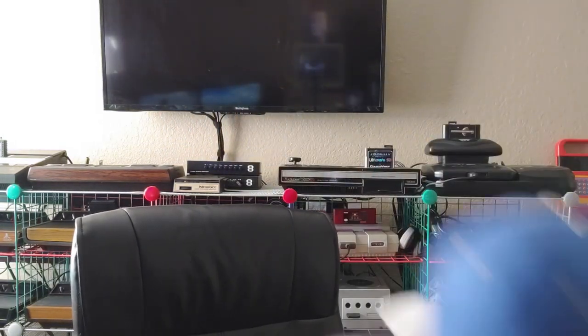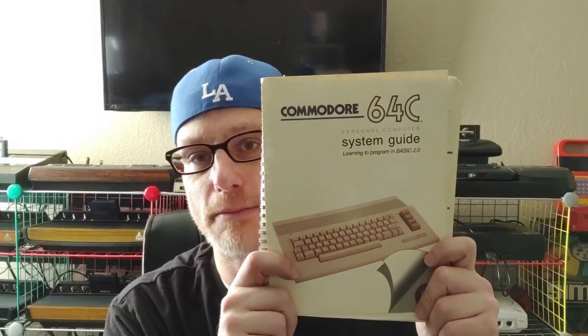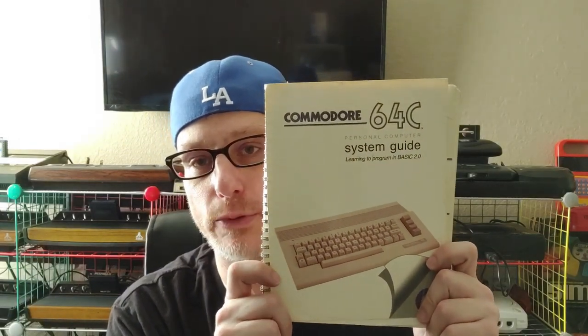So the rest of the stuff I got was the system guide for the Commodore 64C, which I have one of those. It's kind of cool to get one of these — this kind of shows you just the basics of BASIC commands and just a few different things here and there. Here's the setup guide for the Commodore 64C as well, so that's kind of cool.